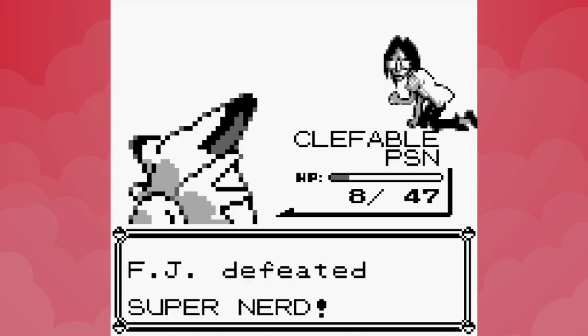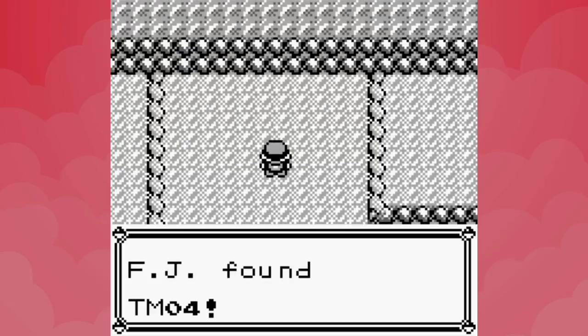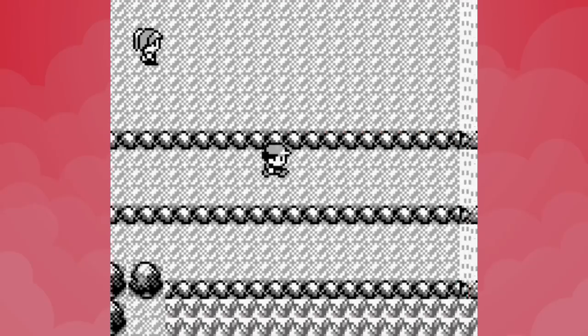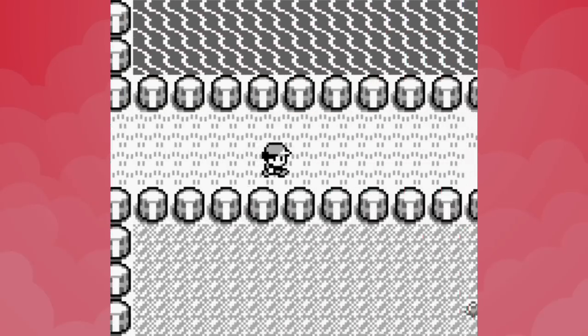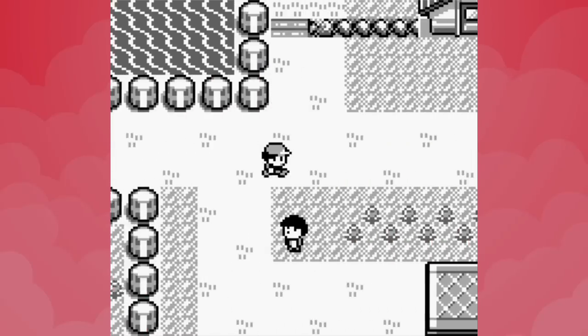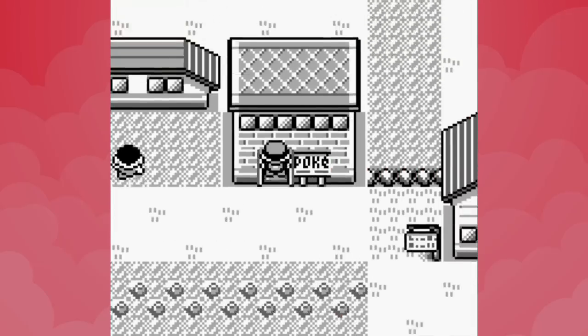We've made it through Mt. Moon — that's pretty good. On Route 4 we grab TM4, which is Whirlwind — entirely useless. In Gen 1 it didn't even force your opponent to switch out; it literally served no purpose in trainer battles. Gen 1 is such a mess, I love it.